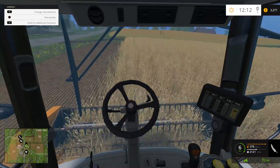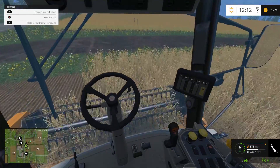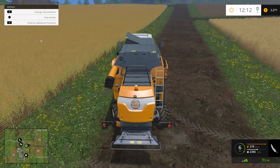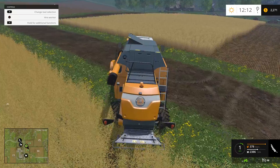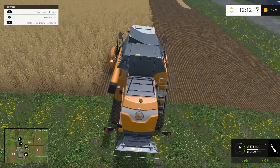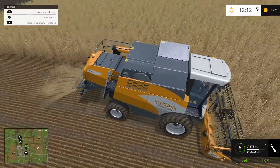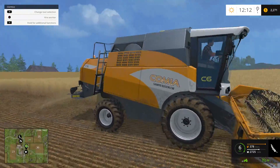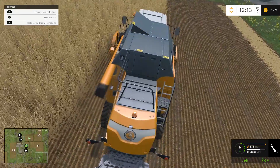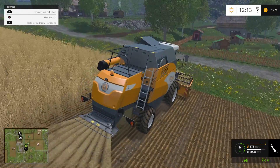I saw somebody mention something about the mirrors — the mirrors work, if you notice. But they only work if you have a computer good enough to turn the graphics up high. I think on low and medium the mirrors do not work. And watching some of the tractors — when you go into this cab view, the windows are so dirty you can almost not see through them. It's really funny.